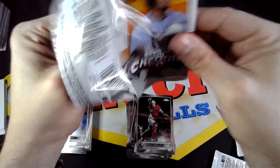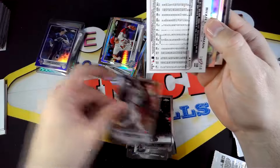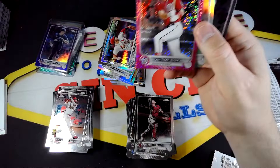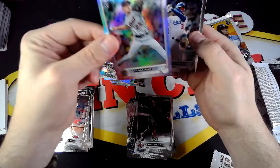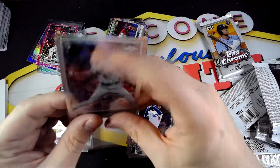Dylan Carlson, and we have a backwards Ryan Zimmerman — it is a pink sparkle Ryan Zimmerman. So back to back packs with some color — both vets, but not too bad. Nice Matt Manning Refractor, and then Cody Bellinger.